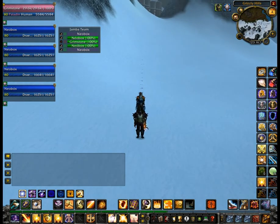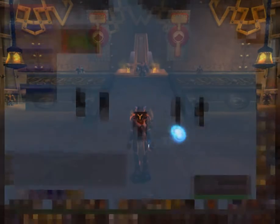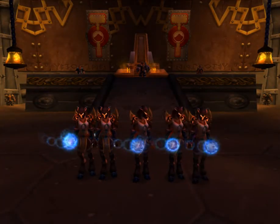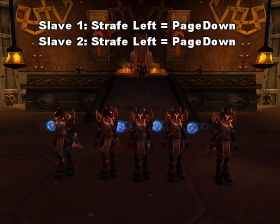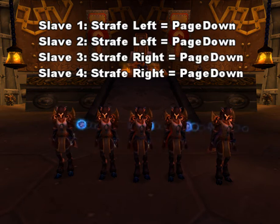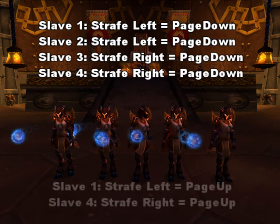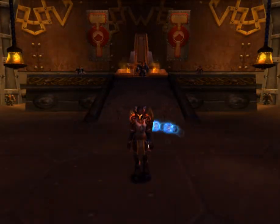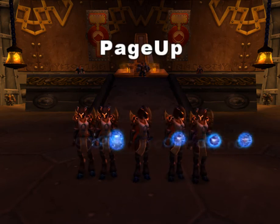It seems impressive when I spread the characters out in a formation, but it's really easy. It's just a matter of keybinding different movements to the same key. For instance, to make a perfect line, bind one key to strafe left on slaves 1 and 2, and the same key to strafe right on slaves 3 and 4. Then bind a secondary key to strafe left on slave 1 and strafe right on slave 4. Click the two keys in quick succession and they will spread out into a perfect line.